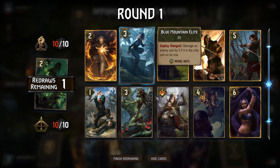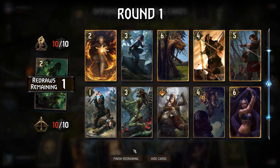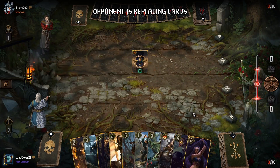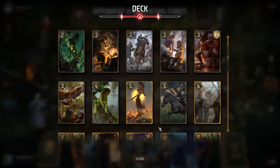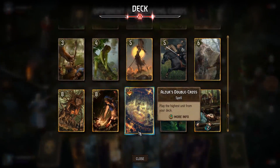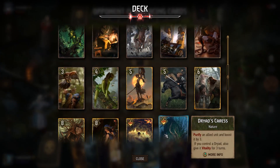I don't want a hand like this where it's mostly bronzes. He does go first so we will hit whatever with Blue Mountain Elite. Dwarves are here which is fine. Yeah, I'm actually okay with this. This is Enslave, huh? This might not be so easy to go through because I don't have purify — that's another problem.